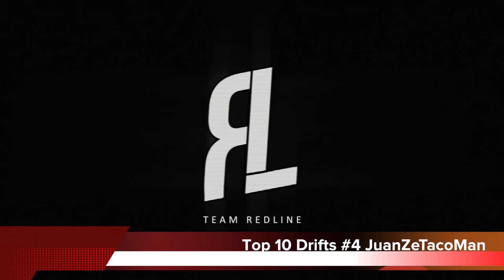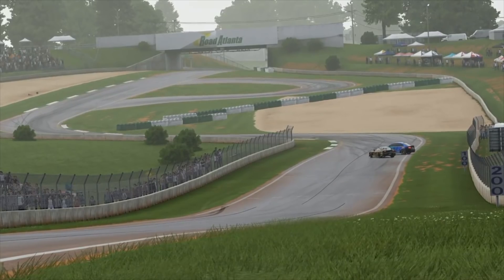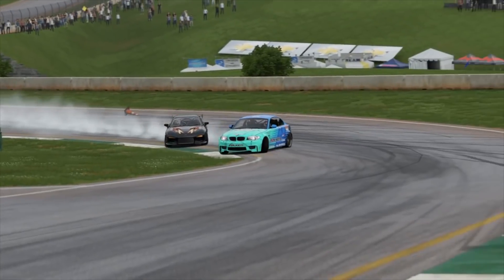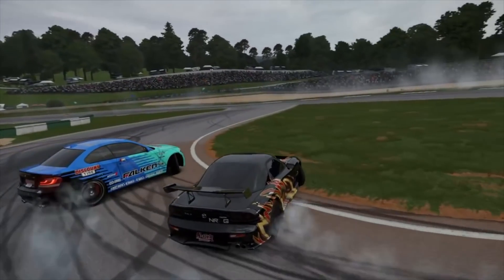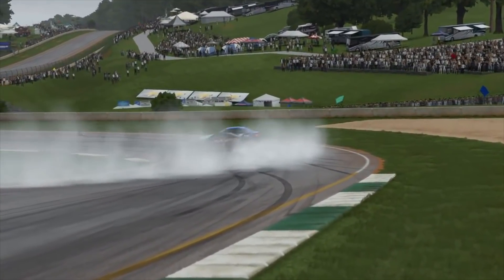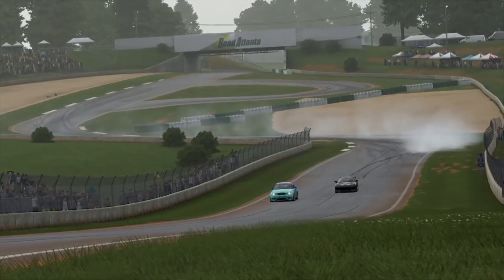Number 4: Forza Motorsport 7 — Taco Man with a beautiful tandem run on Road Atlanta, coming in beautifully with the angle kit. There's a lot of new things that can be done with these angle kits and I'm excited to test different cars and revisit tracks. The angle kit just gave the game life once again. In your personal opinion, who won this battle? I personally give it to the BMW — I saw the RX7 drop a tire on that outer horseshoe. Let me know down below.